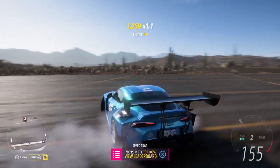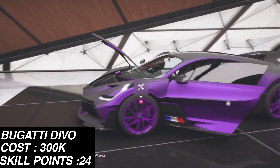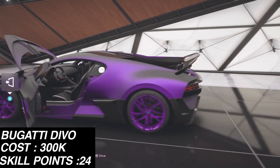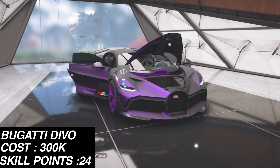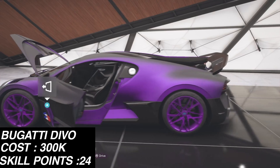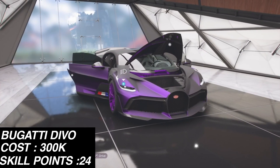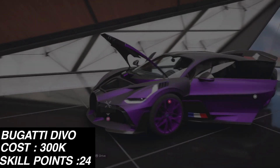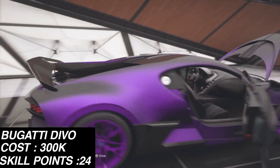Let's check out the best cars for farming super wheel spins after the recent update. The Bugatti Devo can be bought for around 300,000 credits, and its skill mastery tree includes 50,000 credits back, 20,000 XP (essentially at least one free regular wheel spin from leveling up), another regular wheel spin, and two super wheel spins — making it one of the best farming methods. You can also sell this car afterwards to recoup your money, so you effectively get two regular and two super wheel spins for free. A new update feature: if you put a car in the auction house and it doesn't sell, you can reclaim it and the skill mastery tree resets, creating an infinite farming loop where the spins only cost skill points.